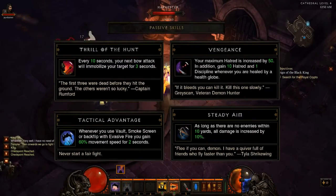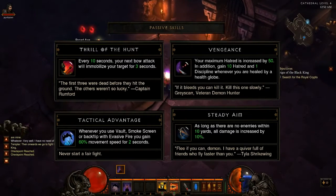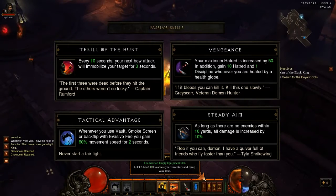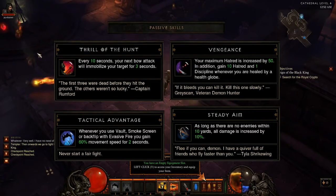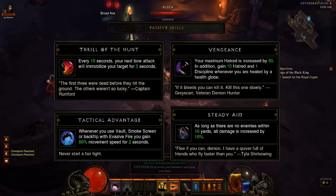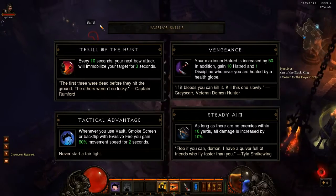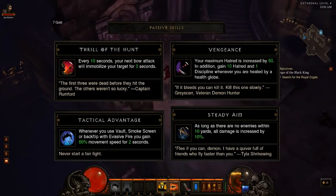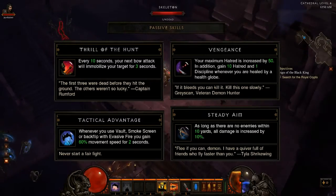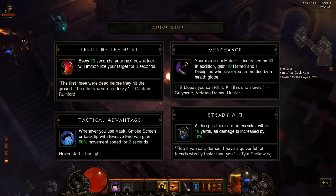One last set of skills available to the Demon Hunter are its Passive skills. These four skills are currently available in the beta, although only one may be equipped at a time. Each one offers an always-on buff that can affect how your Demon Hunter plays. Thrill of the Hunt offers some free crowd control, Vengeance is useful for Hatred-heavy builds, Tactical Advantage gives an edge to movement-based builds, and Steady Aim gives a damage boost to long-range shooters.